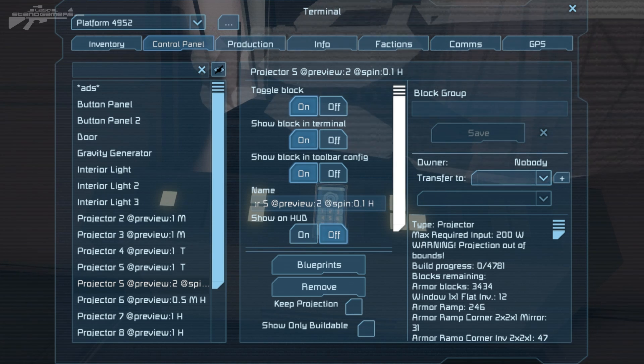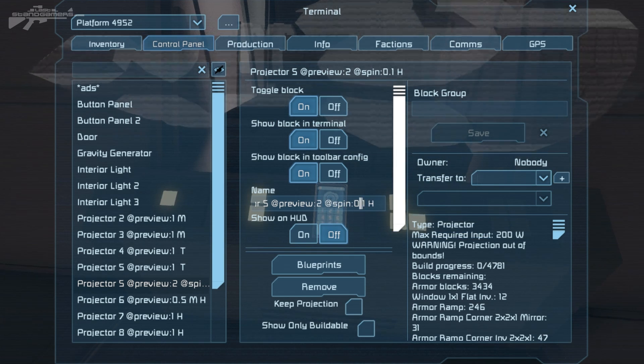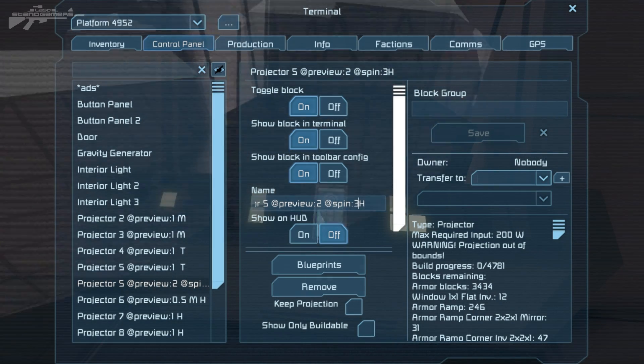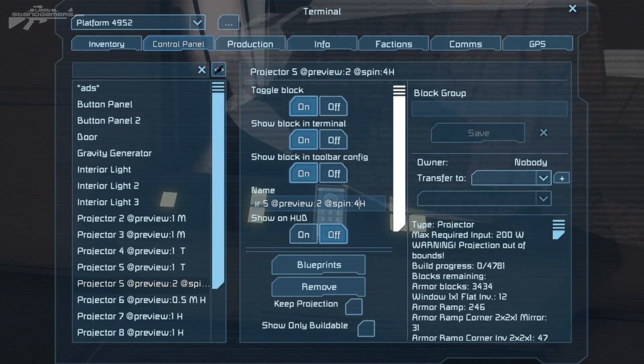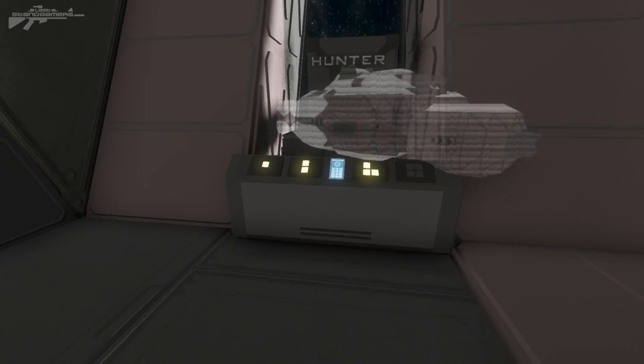We can also change the spin rate — so we've got the spin setting and then the rate, which is at 0.1 at the moment, going really slowly. Let's turn that to 2, 3 — you can make it go even faster, 4 — so you can make it uncontrollable if you want, but let's actually slow it down so it doesn't destroy anyone's mind.